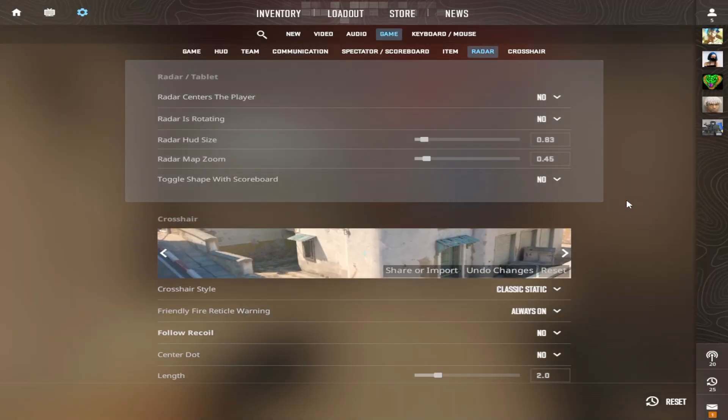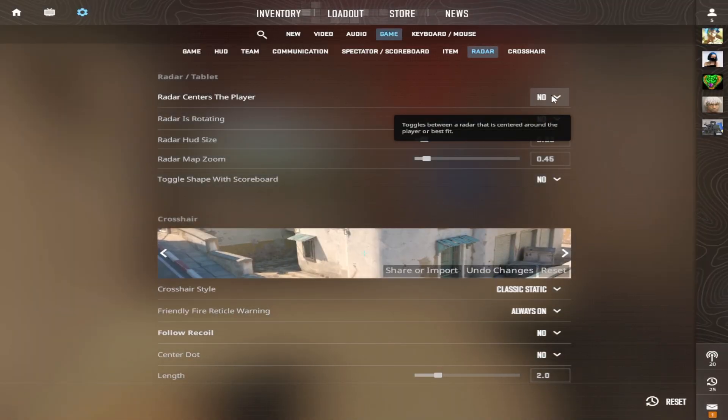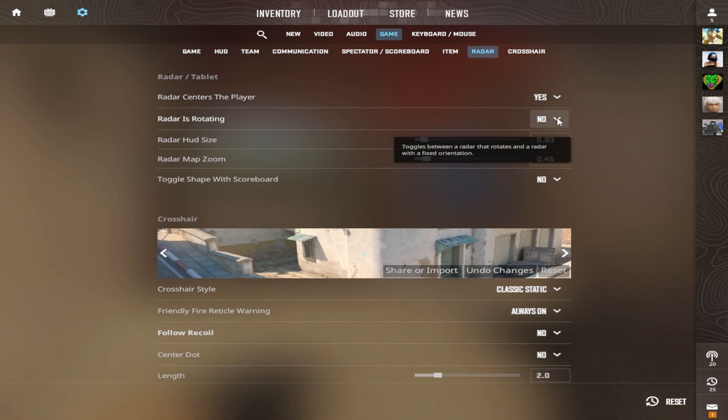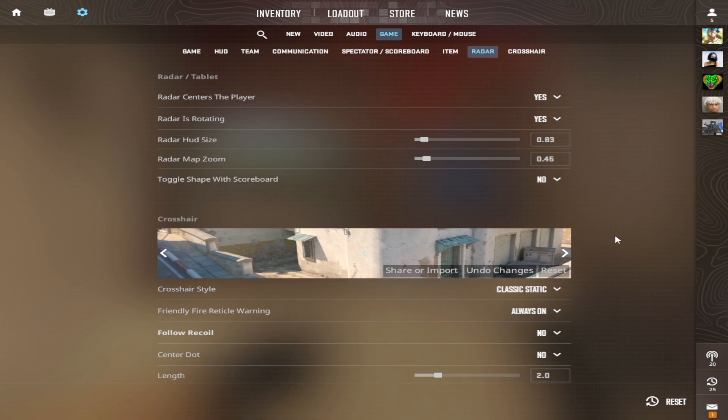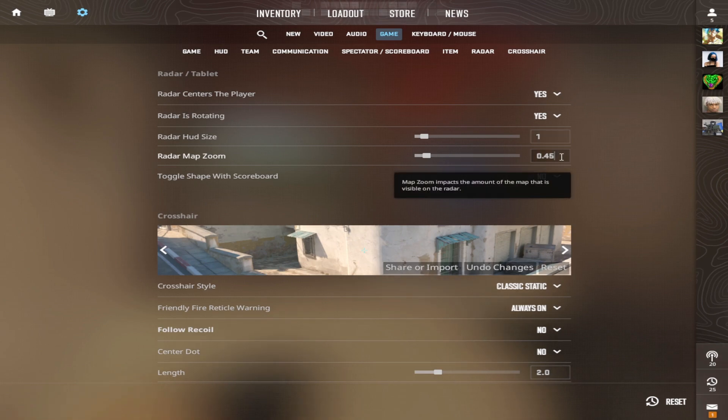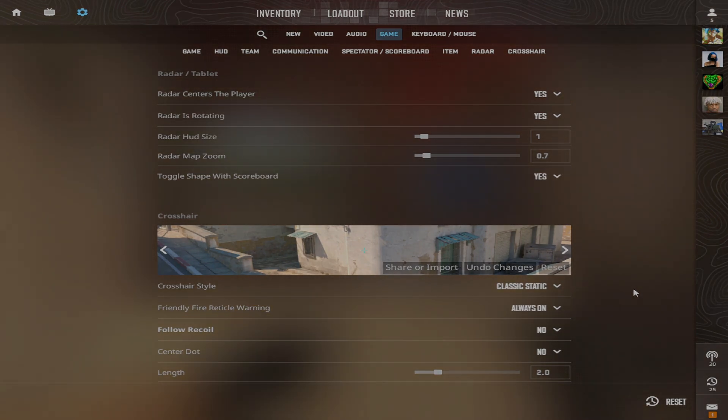And the last thing you might need from his settings is the radar setup. Radar centers the player – yes; radar is rotating – yes; radar hood size – 1; radar map zoom – 0.7; and toggle shape with scoreboard – yes.